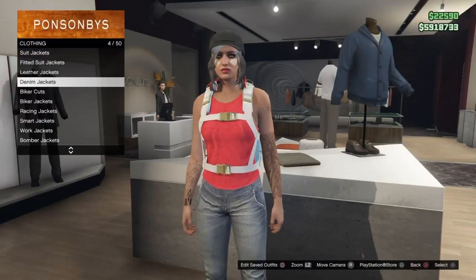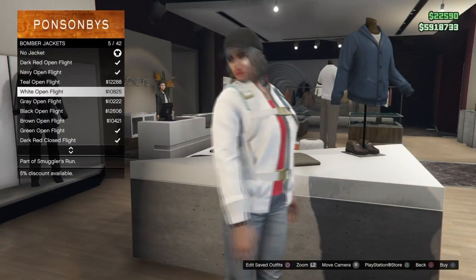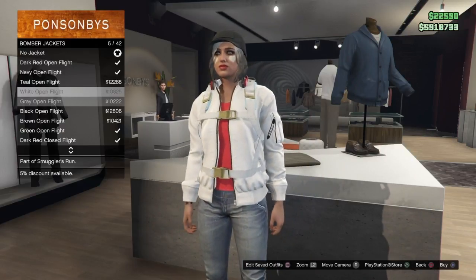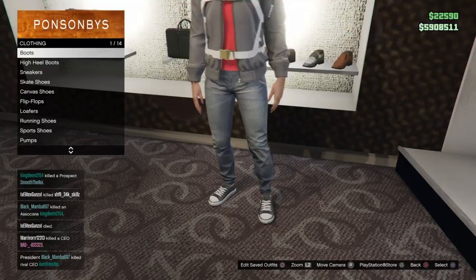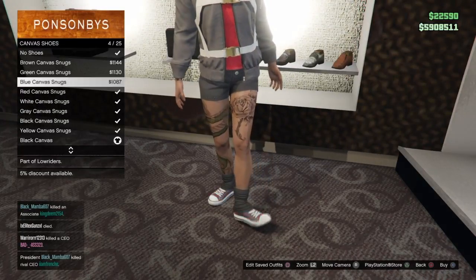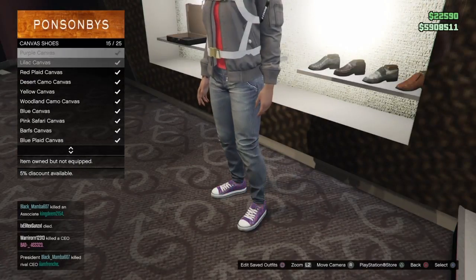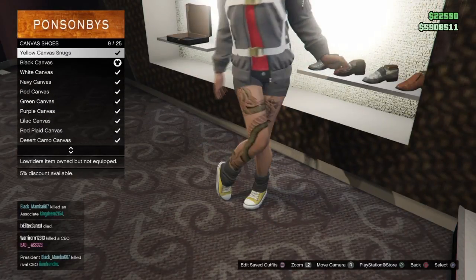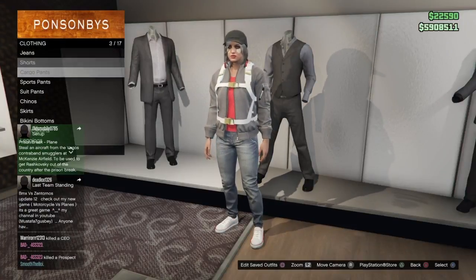Now we can do whatever else we want to this outfit. Hop back into the top section and go all the way down until you get to bomber jackets. We're going to put on the gray bomber jacket, which is the new style of bomber jacket from the Smuggler's Run DLC. Once you've got that on, head over to the shoe section and put on the white canvas shoes.